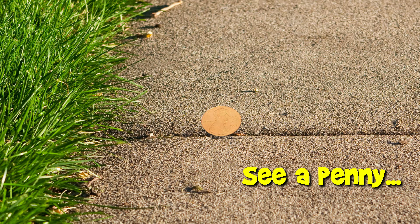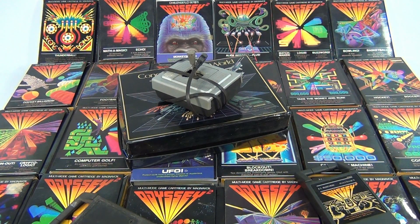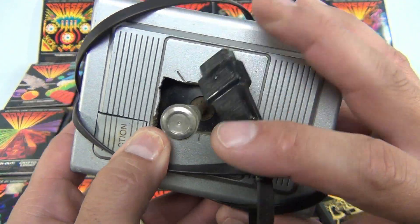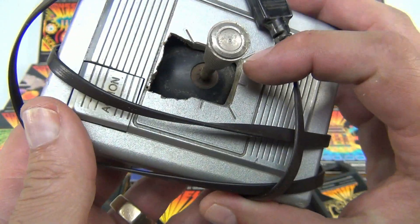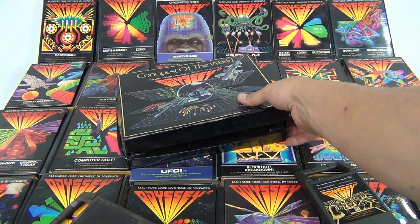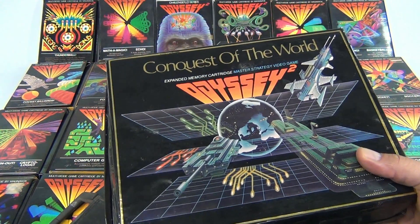You are now watching a Lucky Penny Shop product feature. Hey there, it's Lucky Penny Shop and we have a nice collection of Odyssey 2 games, all in the original boxes. We'll go through this piece by piece. Here's a controller — it's got some issues, can't test it, but it's good for parts. We have Conquest of the World right in front; we're gonna break that one out and make its own video on that one.